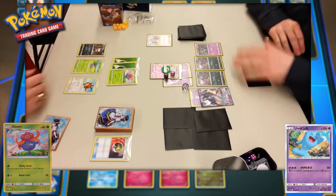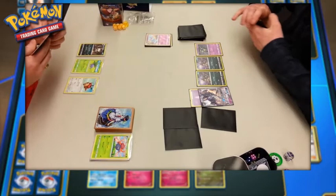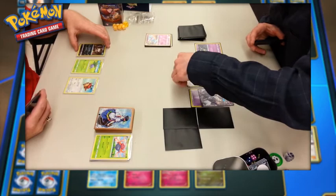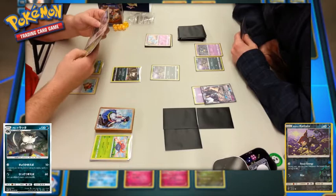Both players take a prize. Player one's prizes are off to the side of the camera. There's a question of which player has to promote their Pokemon first — admittedly I should know offhand, but I think it's whoever's turn is coming up promotes first, so the current active player has the choice to retreat for something more super effective. Player one sends up the Alolan Raticate as player two sends up an Alolan Rattata.